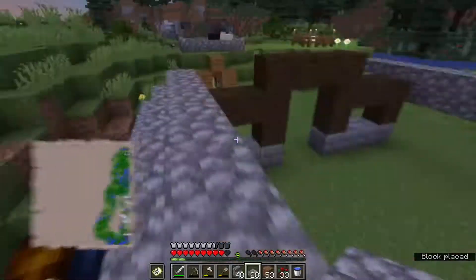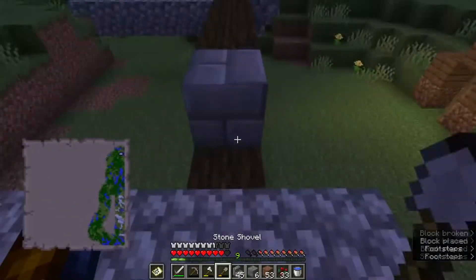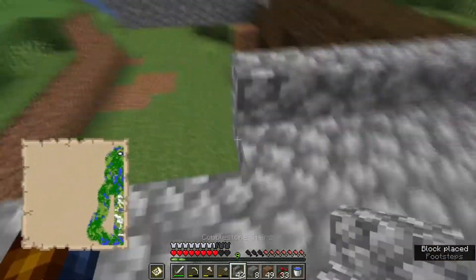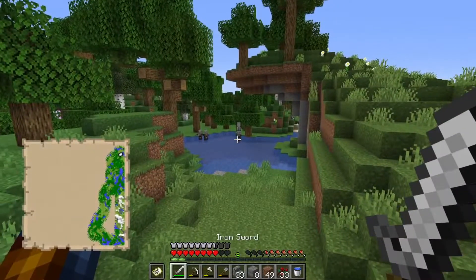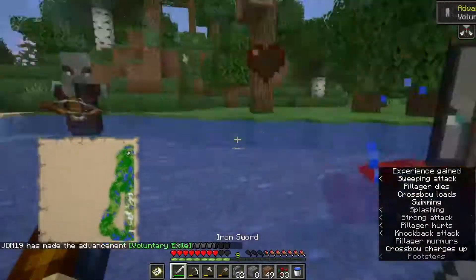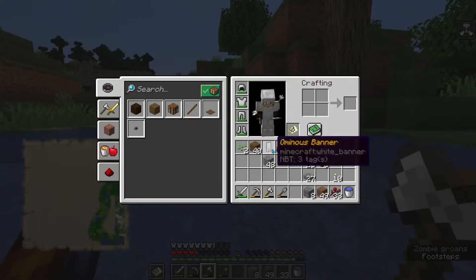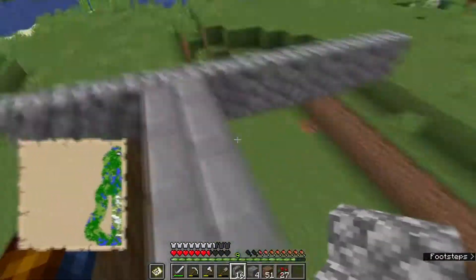Here's where I noticed there were some invaders on my land. I pointed them out and went to go greet them with my sword and my axe. I killed the guy with the bad omen and the other ones, and I got a crossbow. I got rid of the Bad Omen effect with milk — cause you can do that. It doesn't make sense, but that's how the game works.